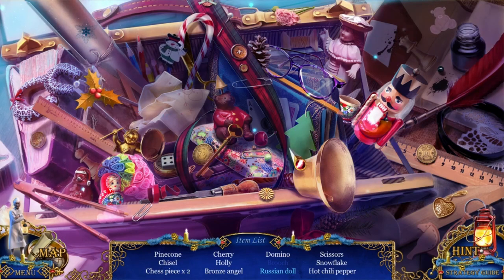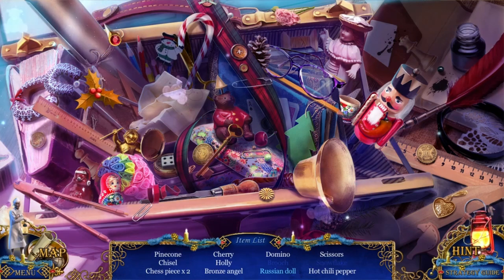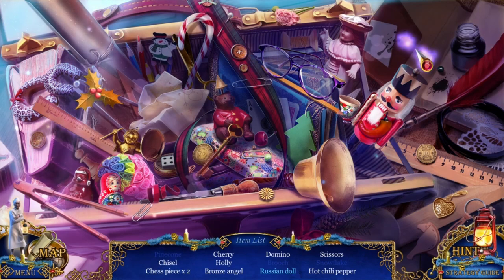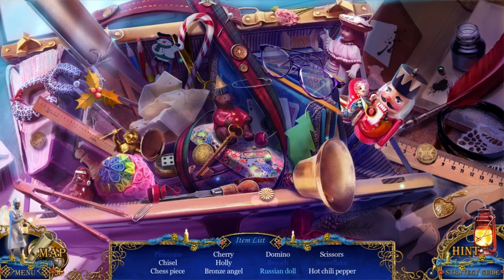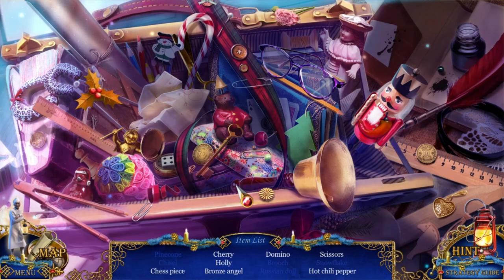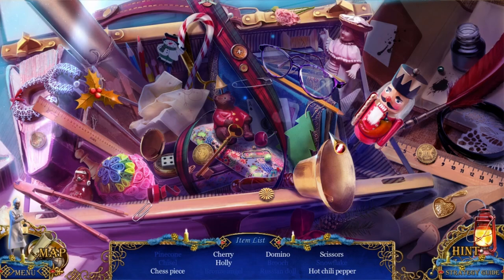Chess pieces. I forgot what I'm looking for already. Pinecone, chisel, and chess pieces. Pinecone, snowflake, pinecone, chess piece. There's a pen - I thought I needed a pen. There's the Russian doll. Normally Russian dolls have more dolls inside of them, but that's fine. I need another chess piece, holly, cherry, and a bronze angel. Holly.